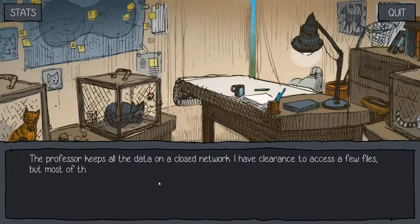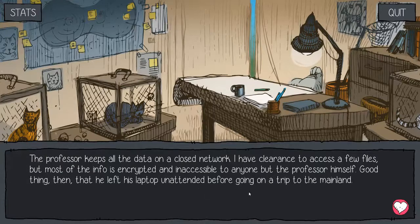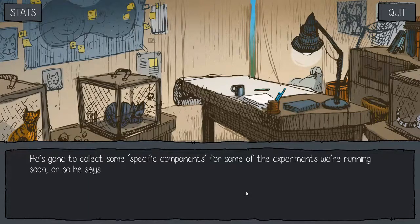The professor keeps all the data on a closed network. I have clearance to access a few files, but most of the info is encrypted and inaccessible to anyone but the professor himself. Good thing, then, that he left his laptop unattended before going on a trip to the mainland. He's gone to collect some specific components for some of the experiments we're running soon, or so he says, so I'm holding down the fort.